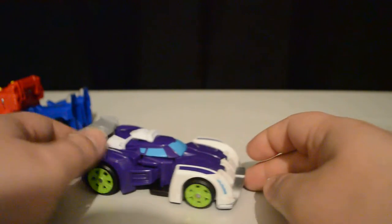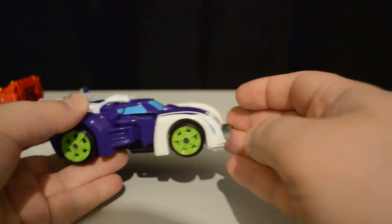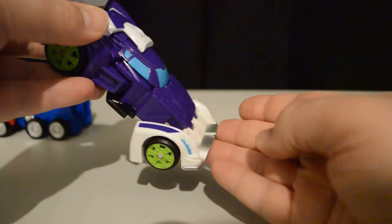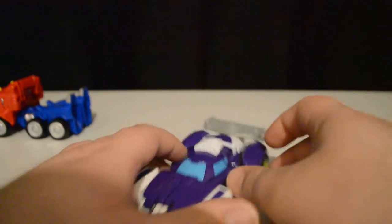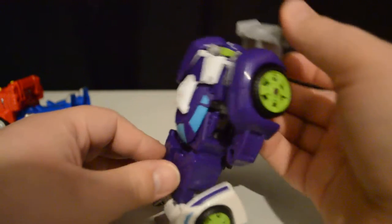In the race car mode, you've got a bit of articulation here with the front — not that you would use that for anything other than maybe if he was jumping over a cliff and about to land, he could transform a little bit for a safe landing. To transform Blur, you simply push down on the spoiler at the back, and he transforms.